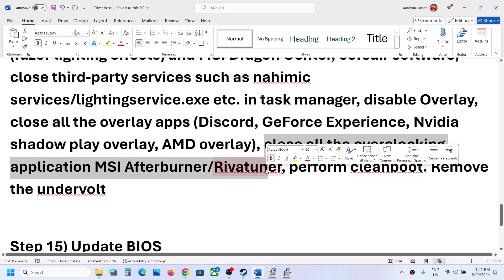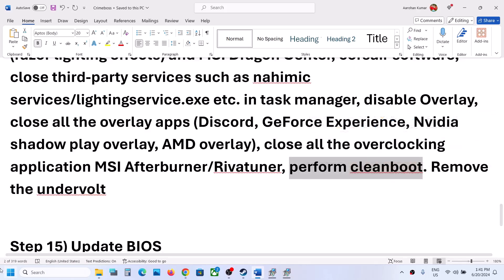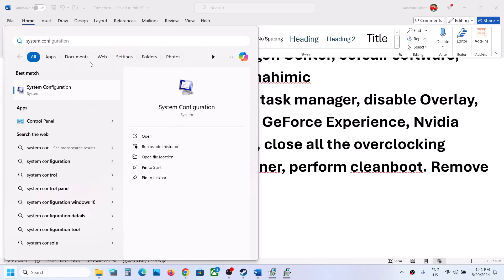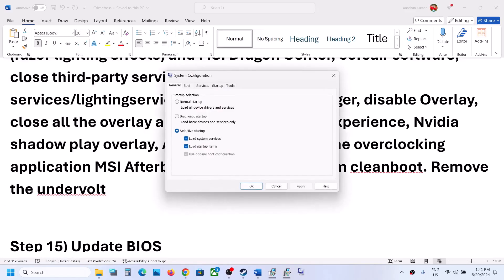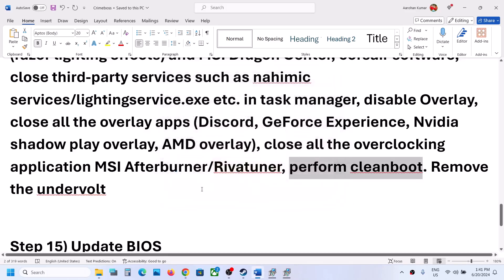Close all overclocking applications like MSI Afterburner or RivaTuner. To perform a clean boot, type System Configuration in the Windows search box, go to the Services tab, check 'Hide all Microsoft services', then click Disable All. Click Apply, OK, and when prompted to restart, restart your computer and then launch the game.